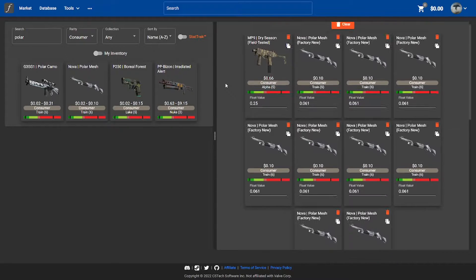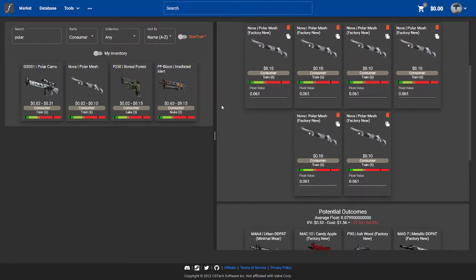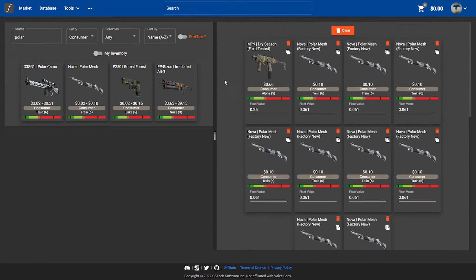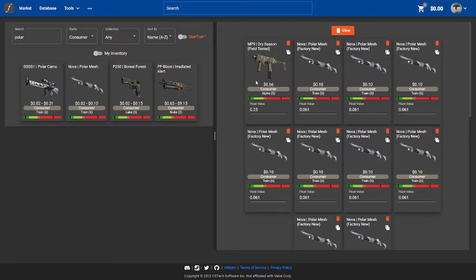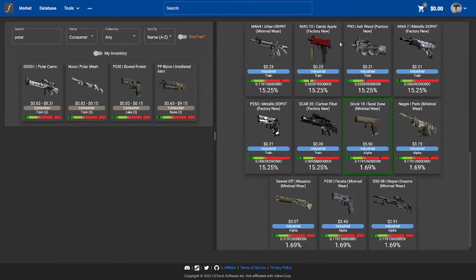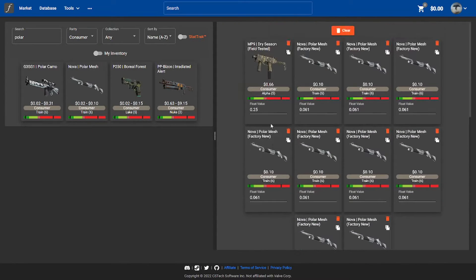So this is our first trade up. I'm using Cisco Float. This is kind of my first trade up so I'm also very new to these features, but you can just click Tools here and Trade Up Calculator and you will get here. Here are the items — this is the better one — and here is the outcome. I paid $1.56 for this and the outcome will be this. I have a 1.69% chance on the items I want, and the other items are around 15%. So we try to get this right now and let's see how it goes.